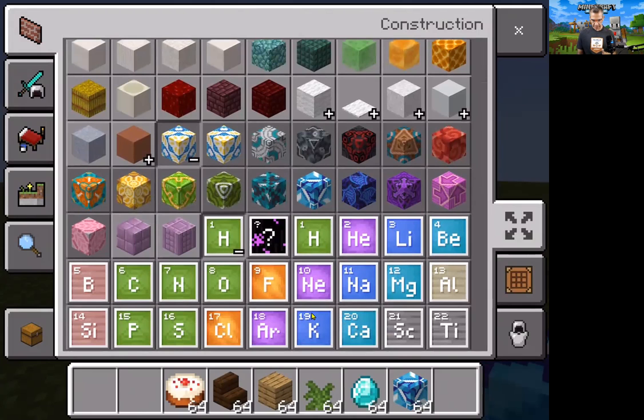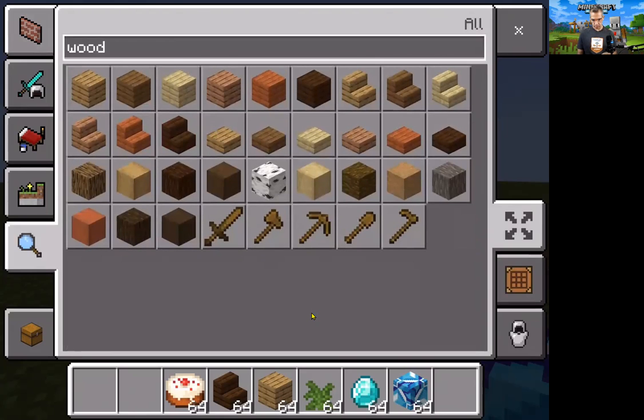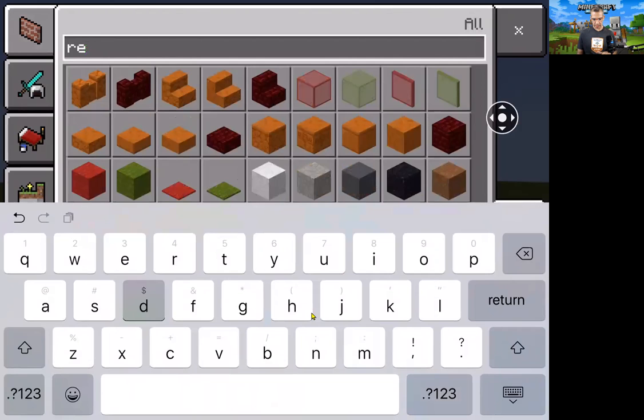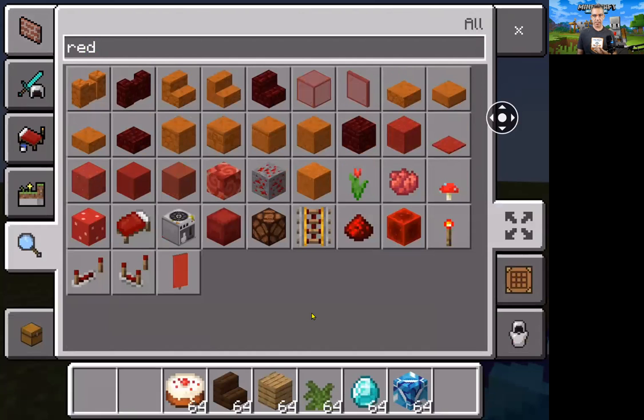That's basically what you have for your inventory. You can search and look for all of those items. You can even type in colors — so if you say you need something red, it'll bring up everything with the word red in it: red sandstone, red banners, all sorts of stuff.